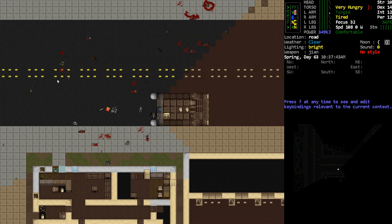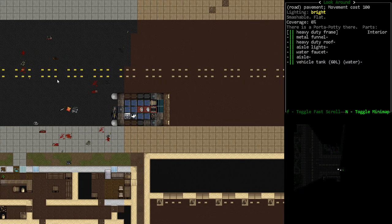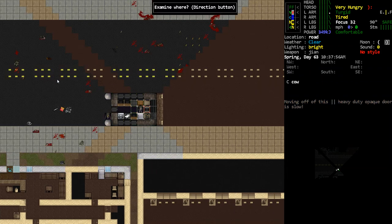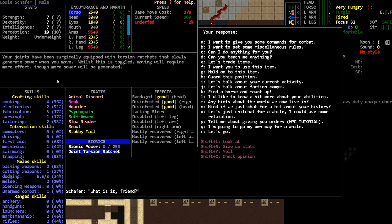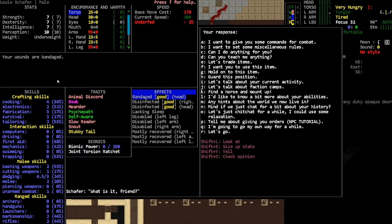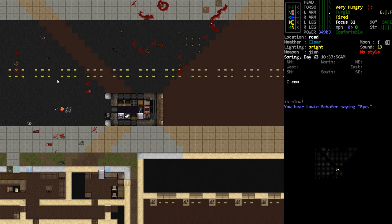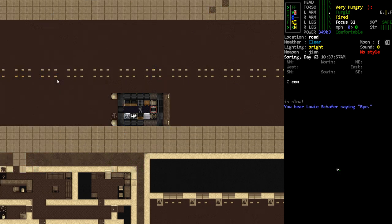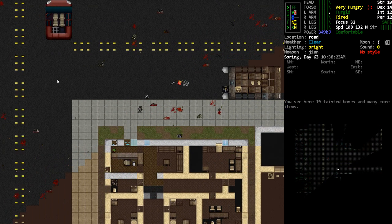Hey, Orange One here. I tried to record a little bit the other day but had my mic muted, so I decided to get rid of that content. I basically installed on Louie the joint torsion racket and a bionic power storage thing — looks like I gave him one with 250 power, which was probably a mistake. Unfortunately he failed an operation in the auto dock which injured three of his limbs, but the auto dock can splint that, so they're splinted — still not great though.